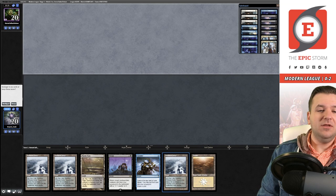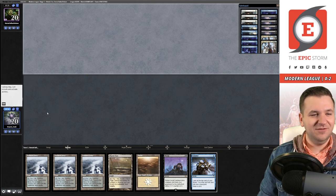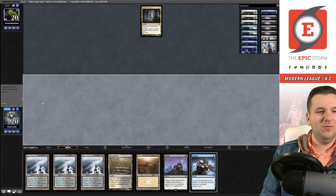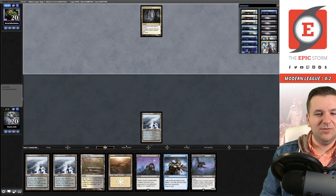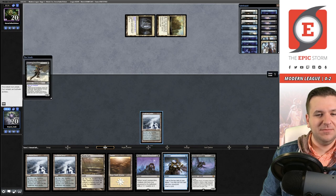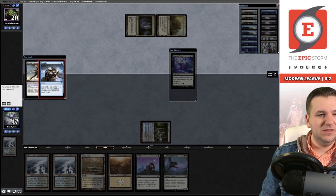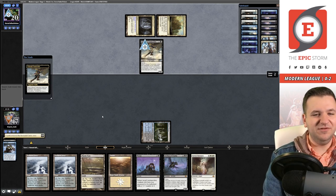Game two — we have the Consider-Persist hand. Am I lucky enough to mill a creature? I think the answer is yes, so I'll keep it. They play a Cavern of Souls. They didn't have a one-drop — that's scary. I would have loved to Consider into that. Then black-black for a Freebooter.